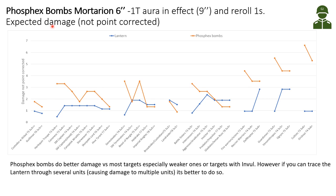Looking at the Phosphax Bombs of Mortarion at 6-inch range, assuming the minus 1 toughness aura in effect — Mortarion has a 9-inch contagion range and he can reroll once. The orange is the Phosphax Bombs, the 2D6 grenades, and here is the lantern pistol. For nearly most targets, if Mortarion is within 6 inches, it's better to throw the grenades — especially against weaker targets or targets with invulnerable saves. However, with the lantern pistol, if you can trace the firing through multiple units, the lantern could do damage to more models, so it could be better to do that if you can apply the damage to multiple units.